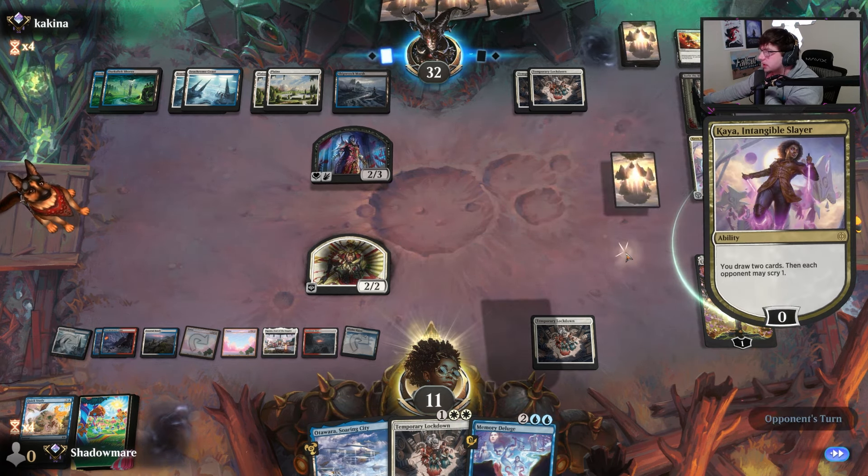Sure, I'll just Sunfall this board next turn. They're going to get this back, gain some life, do some shenanigans. Still looking into Memory Deluge, and then I'll just Sunfall here. Teferi is our win condition, and honestly Emperor will be fine as well. My turn? That's also a win condition.